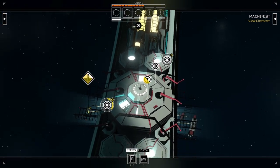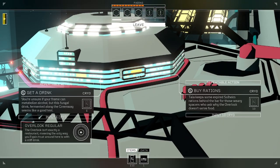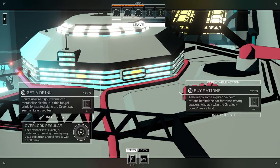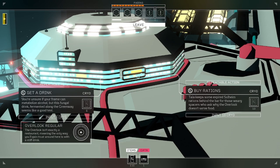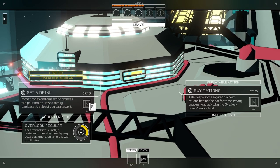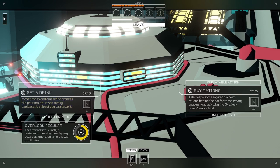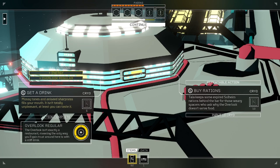We have the bar - get a drink. You're unsure if your frame can metabolize alcohol, but this fungal drink ferments it along the greenway - seems like a good test. Meaning the only way you'll gain trust around here is with a stiff drink. Why don't I have three stiff drinks right now? I have the money, I'll get drunk. Let's party tonight. Look, my name is Ethan - I suck at my bounty hunting job and I'm depressed, but I won't admit it. Making fun of him.